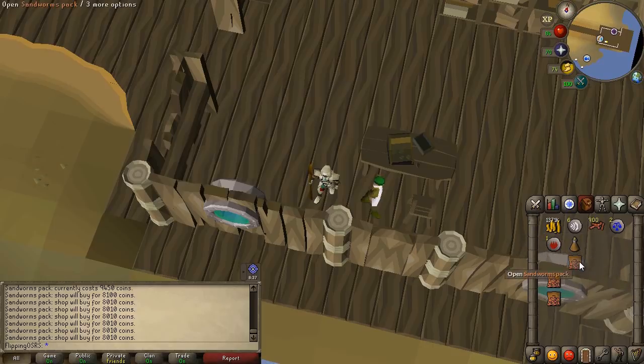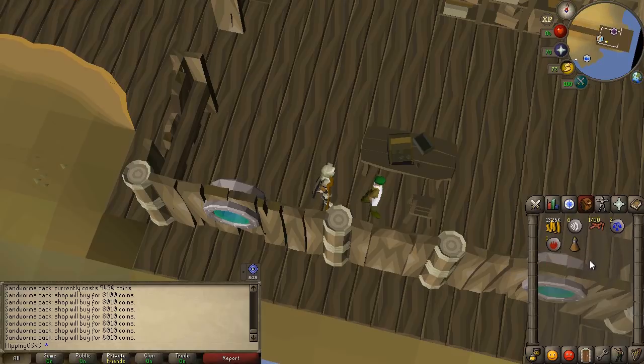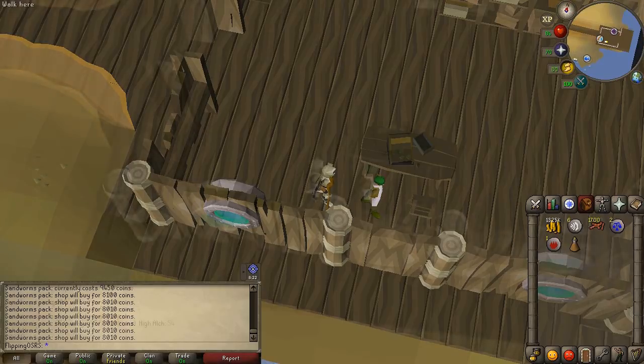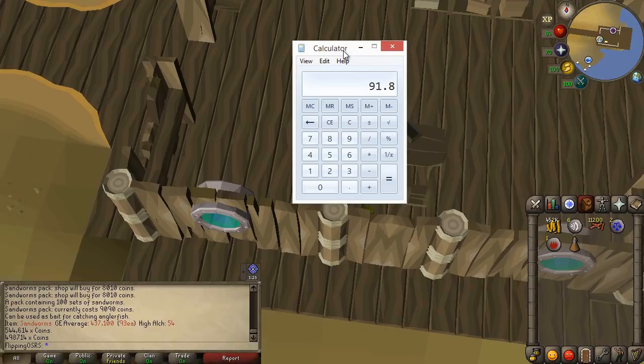The main drawback is you need a ton of starting capital. Each pack is 9k, so that's 45k every time you come in. To do this for an hour you probably need 10-15 mil, though for 15 minutes you only need 2-3 mil. After five minutes of testing, we were able to buy about 11,000 sandworms. The average price we bought them at was about 91.8 GP and we're selling them on the GE for 100 each.